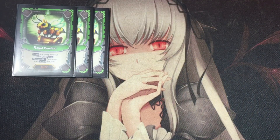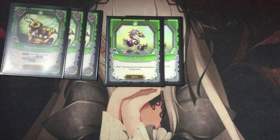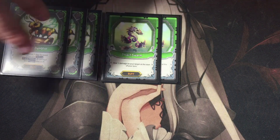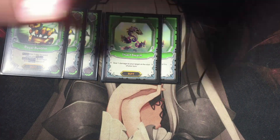Then one Insect Swarm. This is one of the buffs that stays on board and deals one damage to my opponent at the start of my turn. Depending on whether rotate or damage resolves first in the order, it consistently adds chip damage each turn.